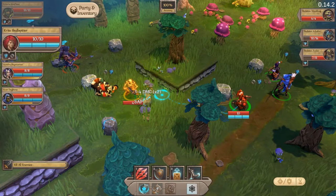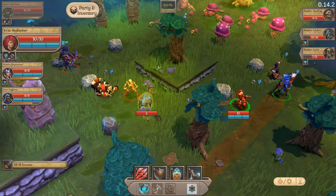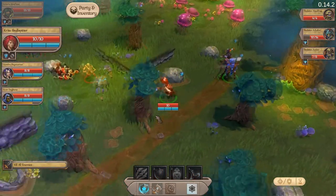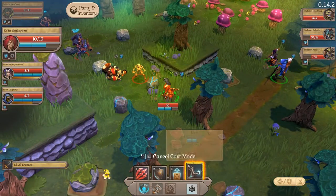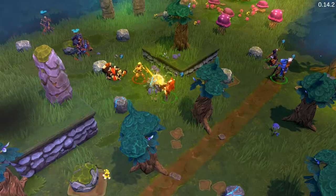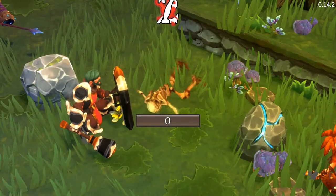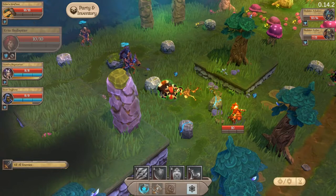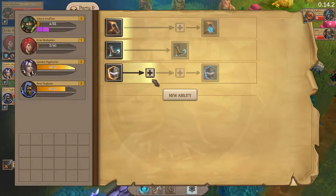This guy's going to die — we could just go kill him, but it's more fun to kick this rock so he gets hit by it, and then we'll get an attack of opportunity. There we go! And there's the level up as well — nice.